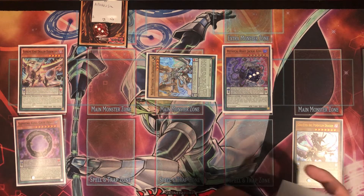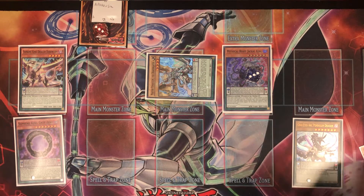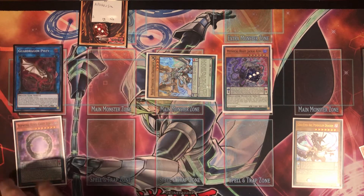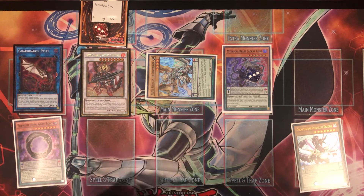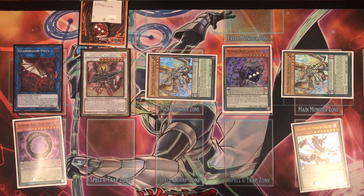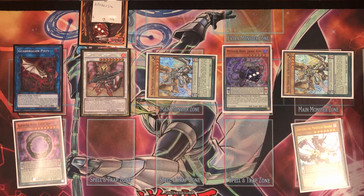We have no cards in hand so we can't do the Romulus play, but we go into Guard Dragon Pisty with Supreme King Dragon Darkwurm. We use Pisty's effect to summon out Ignister, then use Ignister's effect to summon the last Draco Slayer boss monster. That's why I like playing three copies — if you draw one you still have two in deck, if you desire one away you still have two. Even if Ignister can only get one out, you can still make pretty good boards.